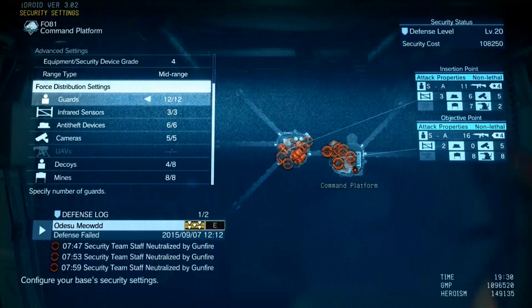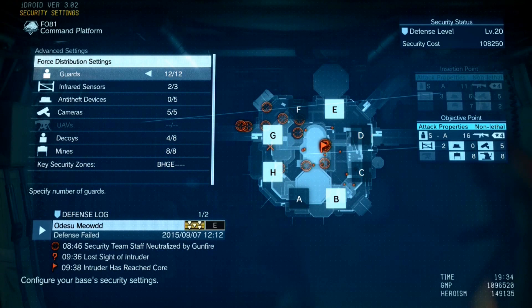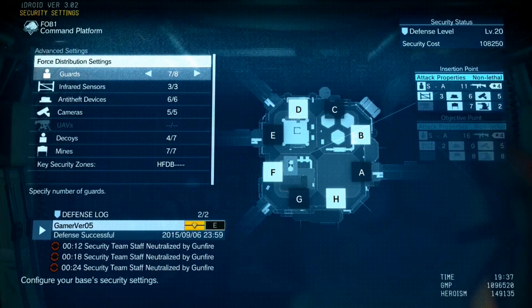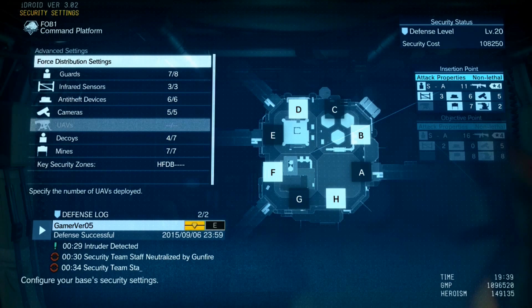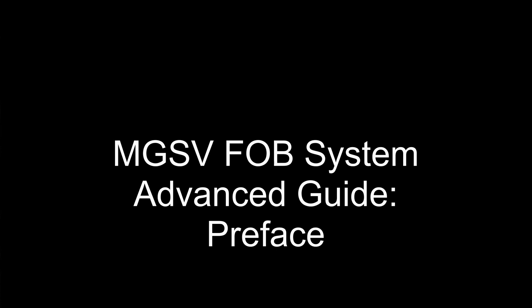The force distribution settings from the All Decks category aren't very important if you have more than one deck. I'd recommend backing out to the previous menu and setting these up by each deck. Once you're at the deck you want to customize, use the settings you think you'll need. I recommend all 12 guards for the first deck, full IR sensors if you only have one deck, no anti-theft devices, full cameras, a couple of decoys, and full mines. As the decks get further from the center, lower the guards to save some GMP, but increase anti-theft devices, IR sensors, cameras, and UAVs. On your highest-numbered platform, which they will have to start invading from, use the max number of IR sensors, cameras, and UAVs to make it hard to leave that platform undetected.